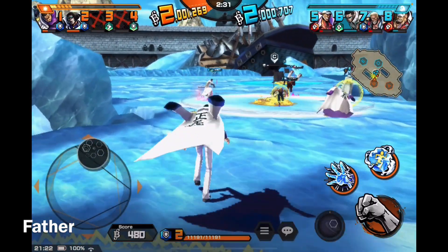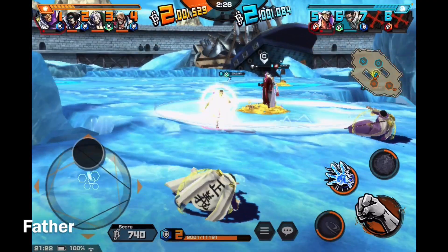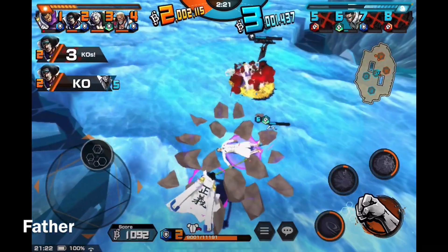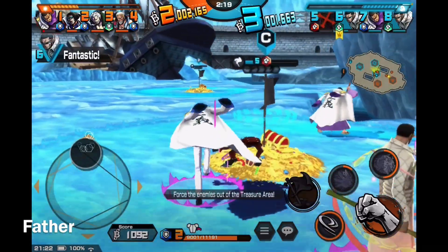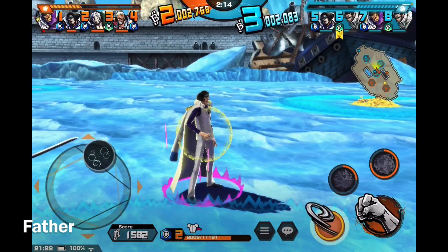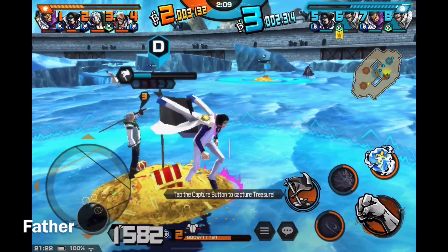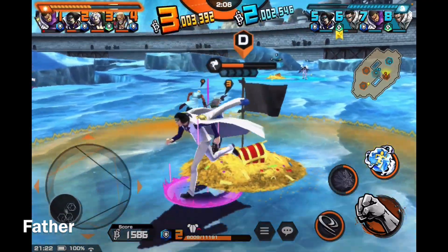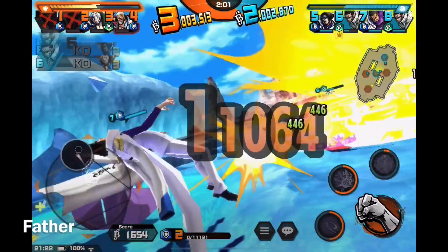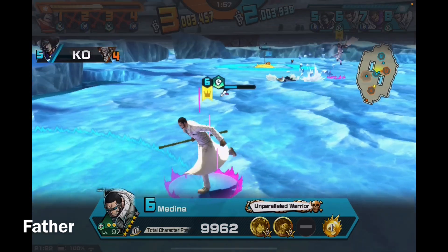They were able to defeat two of my teammates already. Get them — I defeated two of their teammates myself. Now a third one. I'm going to attempt capturing the — stupid Virgo didn't let me. I want to capture the deep treasure. Become an Admiral, Aokiji — or Aokiji the Kuzan. Who defeated me? Oh, Virgo.